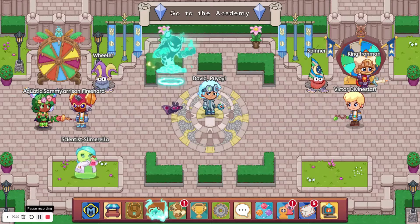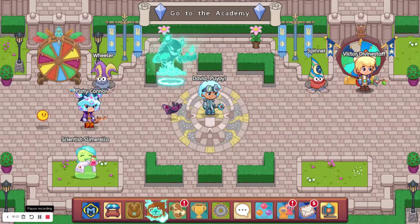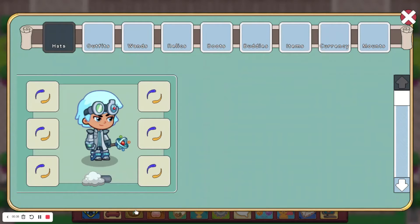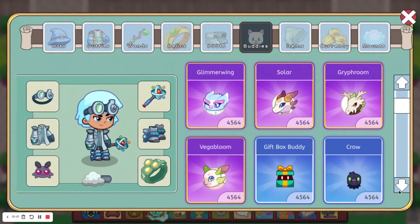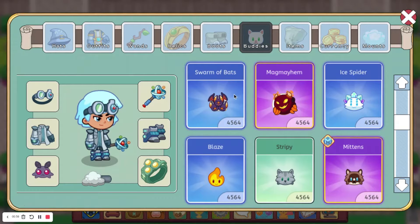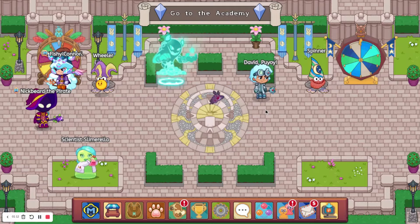Before we start, I have to say that I am not going to be including epics in this — like OG epics or mythical epics — because they're not really buddies, they're also pets. Anyone with membership can get them, so they're not even that rare. And for OG epics, you can't really get a good estimate on how many people have them. I'm also not including buddies that you could only get with hacks. I'm talking about a few select buddies that were supposed to be originally released as morph marbles — like the Alien Joyride, Swarm of Bat, and Surfing Kitty — which aren't supposed to be buddies. But yeah, let's get on to what I think the top 10 are.